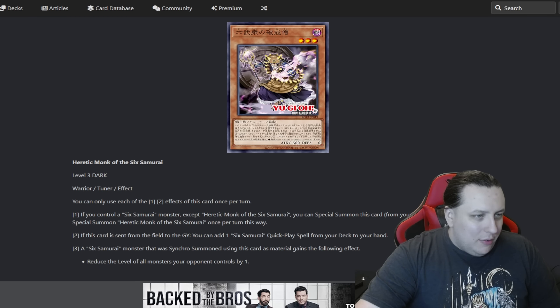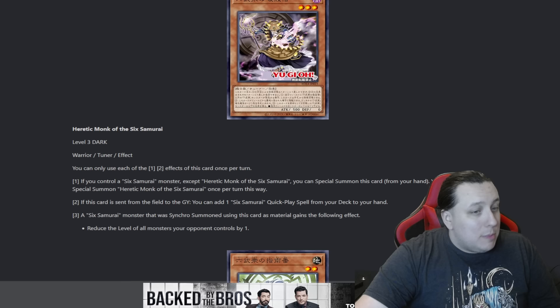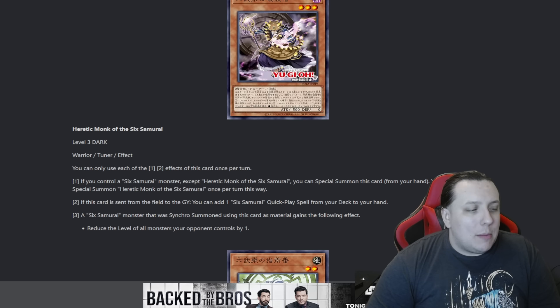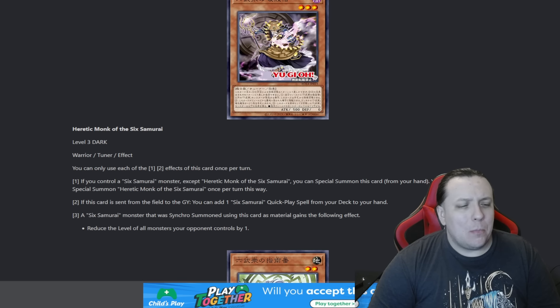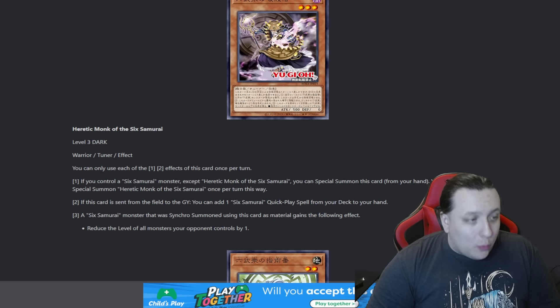We are starting with Heretic Monk of the Six Samurai: level 3 dark, 500 attack, 0 defense, warrior tuner monster. You can only use the first and second effect of this card once per turn. If you control a Six Samurai monster except a copy of this card, you can special summon this card — once per turn this way. If this card is sent from the field to the graveyard, you can add a Six Samurai quick play spell from your deck to your hand, and a Six Samurai monster that was synchro summoned using this card as material gains the following effect: reduce the level of all monsters your opponent controls by one.